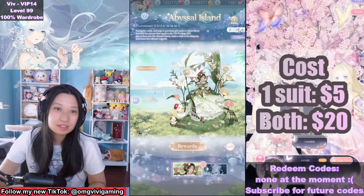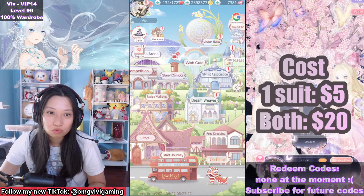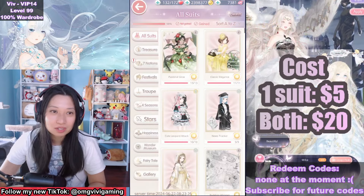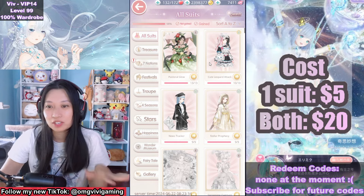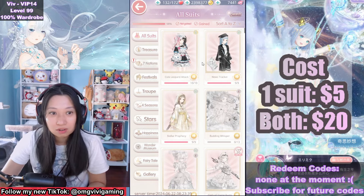You know what I hate? I have 60 star rocks left that's just going to expire — it doesn't roll over to next time. So sad. Let's go over to collections and classic elegance. It looks like it's just going to be a full-on dress post. I wish it was a separate bottom post. And then up next is pastoral glow.